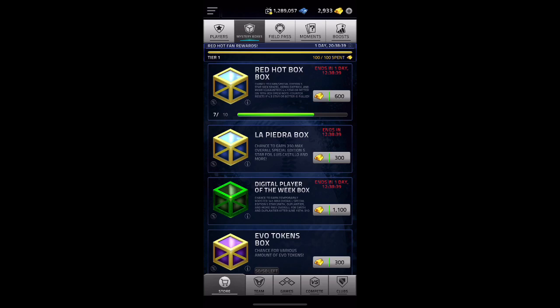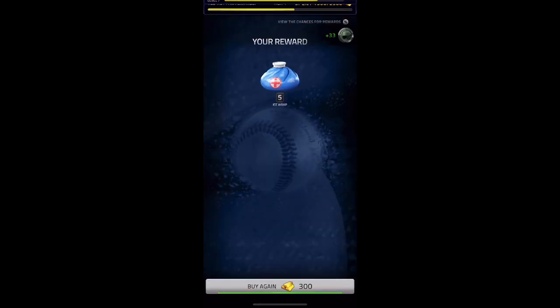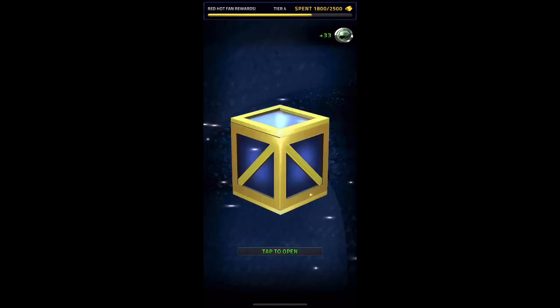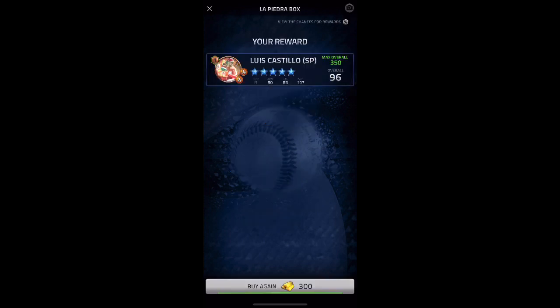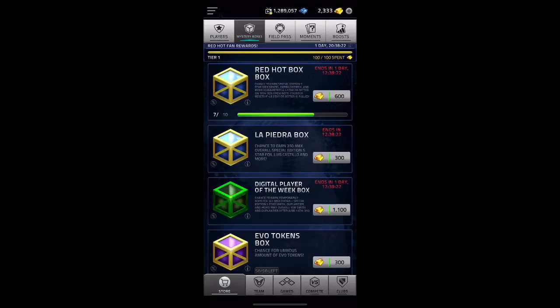I'm going to go to La Piedra boxes — we're going to open five of these. Hopefully we get that picture. Nothing. And there it is — we got Luis Castillo on the second opening of that. That's amazing. It goes right into my team, not even upgraded. So I'm not going to open more of those.